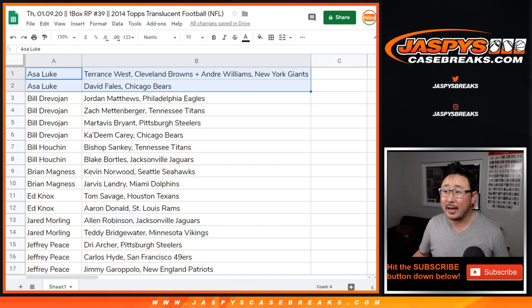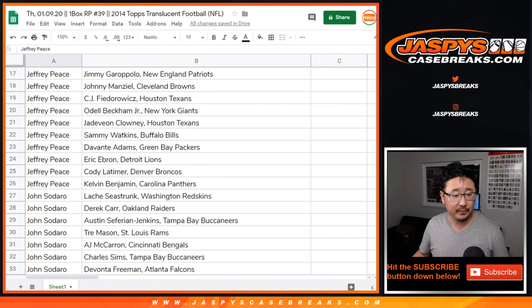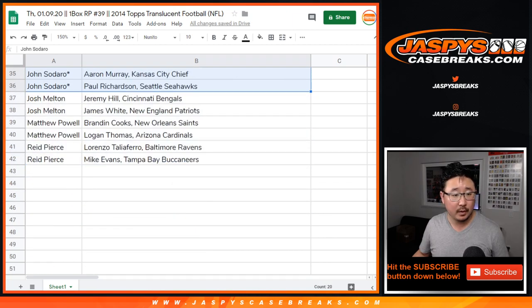Asa, you have these two players. Bill D — that's Tiggs — and Augustus right here. Then Bill, Brian, Ed, Jared, Jeff, Jeff, John, Josh, Matthew, and Reed.